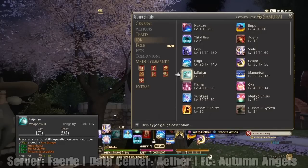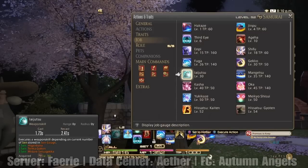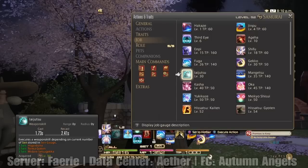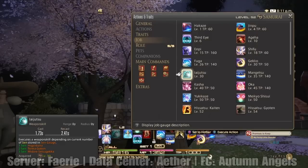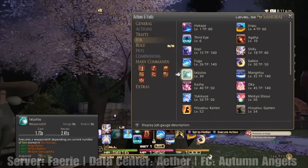Higanbana — it's an AoE attack, a good one. Don't get me wrong. But Tenka Goken and Middare Setsugeka are the two you really, really, really want to make sure you always have access to. We're going to talk about why those are so important later on, once we get to the bottom of the list.